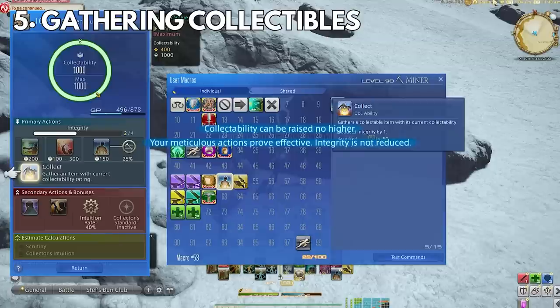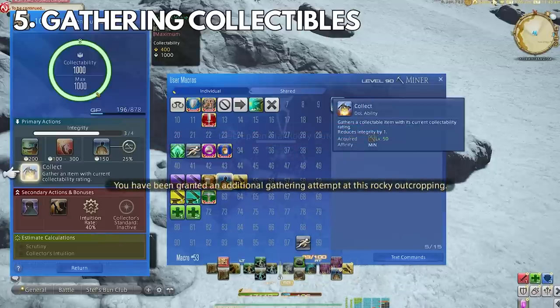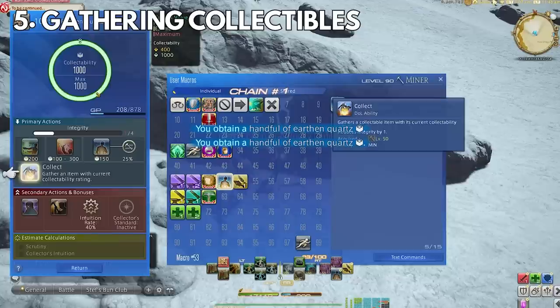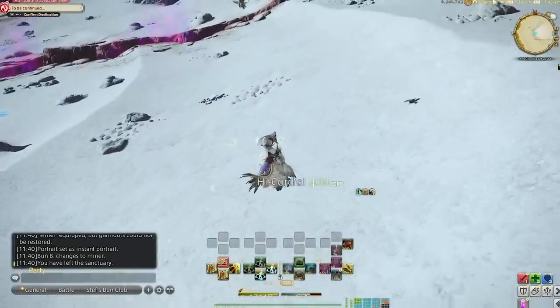The macro has just these four abilities because there's always a different result depending on your luck when using it. Sometimes the collectible is done with just this macro, but most of the time I need to use one or two other abilities before I start collecting, determined by how lucky I was during the gathering.